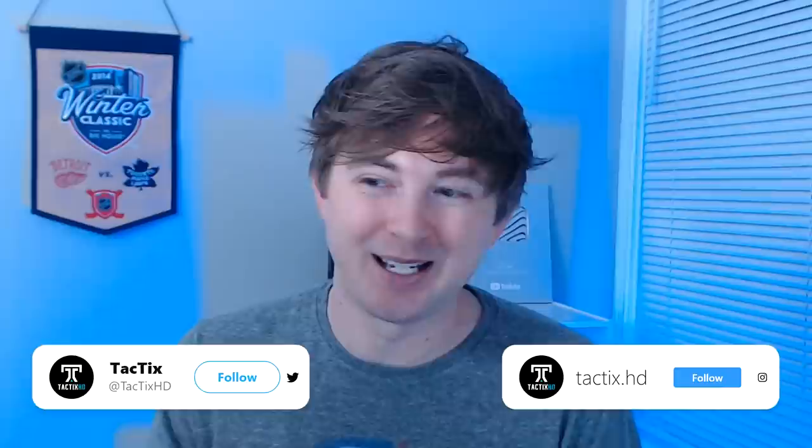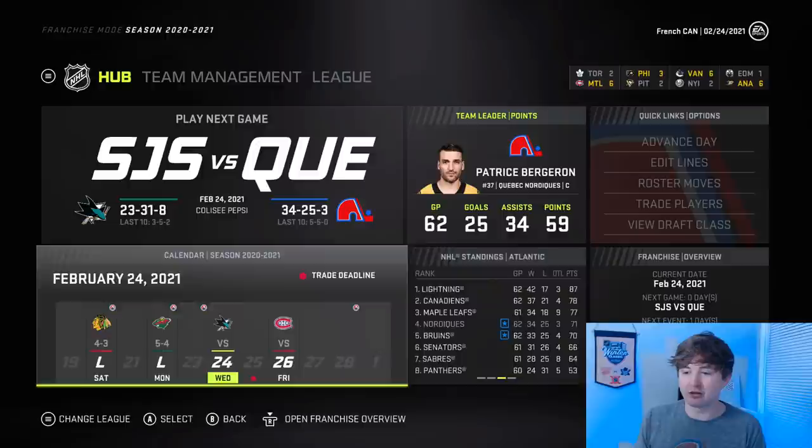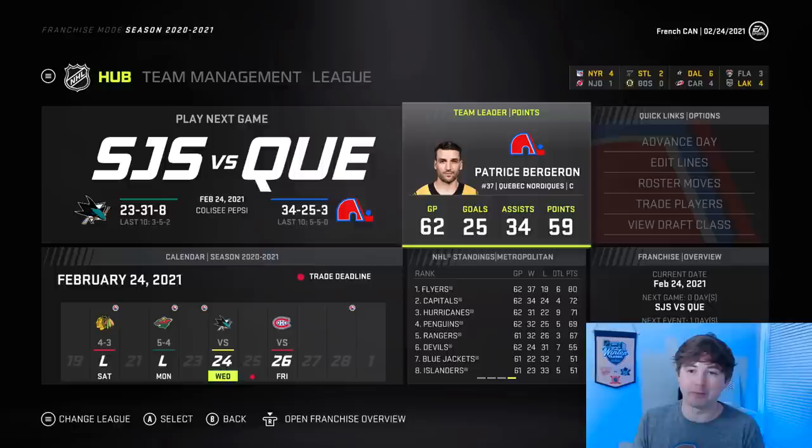We'll get started with the sim now — this team should at least make the playoffs. At the deadline the record is 34-25-3. The team's doing good but not great, which is what I expected. Lightning at 87 points are winning the division. Canadiens at 78 are doing better than us. Maple Leafs at 77, Nordiques at 71. People always say Montreal focuses too much on having French-Canadian players, even the coaching staff — this video might be proving just that. Bergeron, though, is having a very good season — 59 points in 62 games, just under a point per game at the deadline.